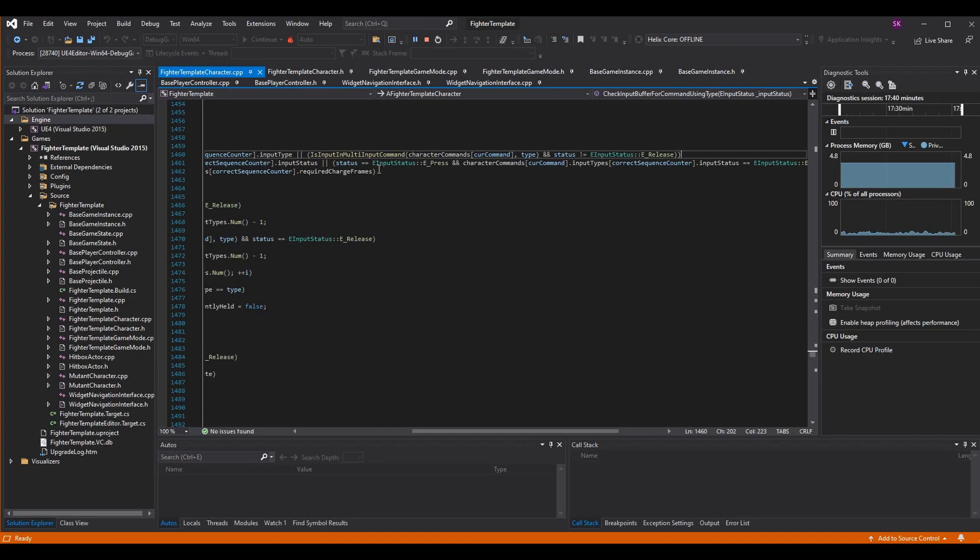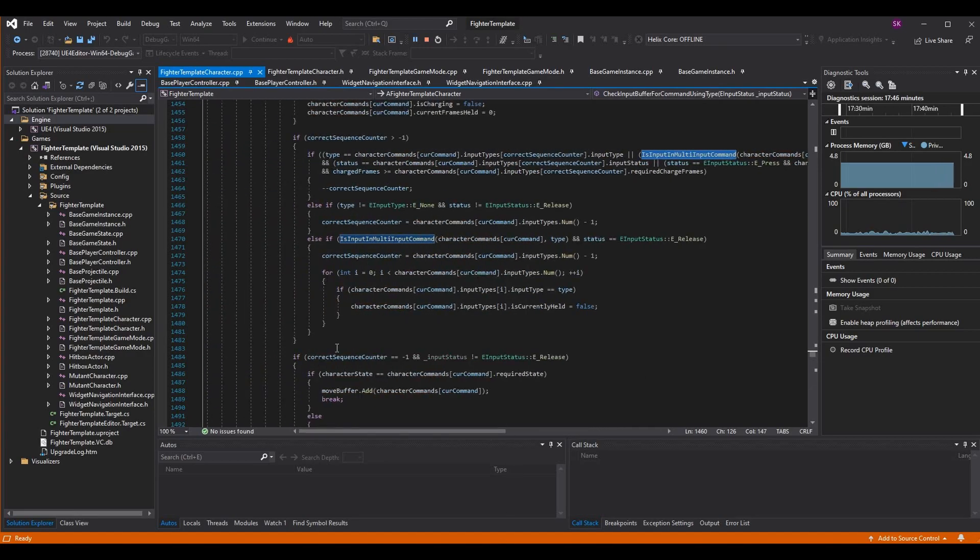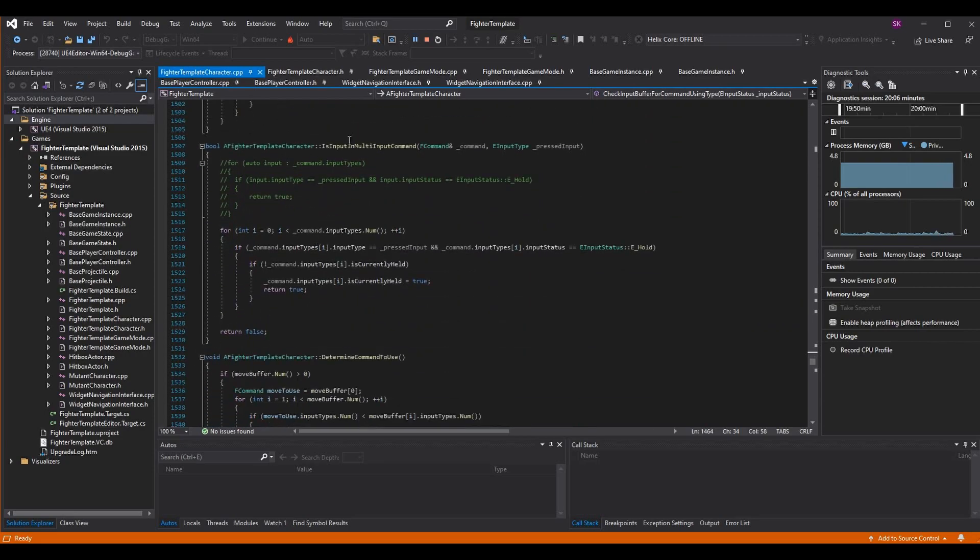However, that's not all we need to do. The problem is even if we release an input, if it was still in the input buffer and within the required frames, this if statement is going to say it's not a release type and keep decrementing the correct sequence counter. Resetting the correct sequence counter here is not enough because the inputs are still in the input buffer. If this function runs and keeps returning true, we'll run into that issue where we perform the incorrect attack. Let's scroll down to the IsInputInMultiInputCommand function.